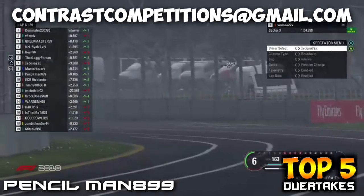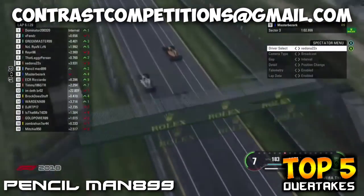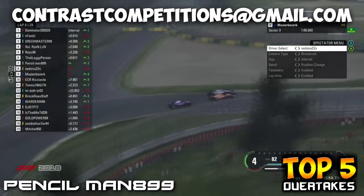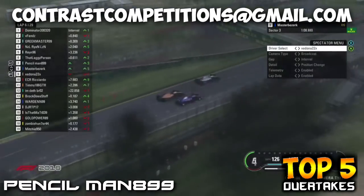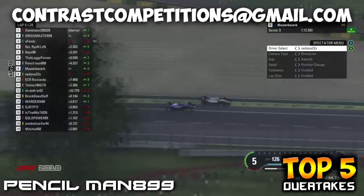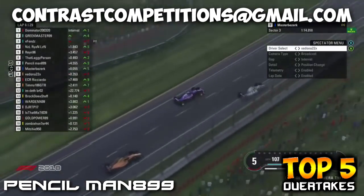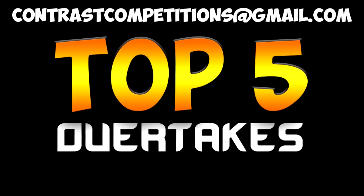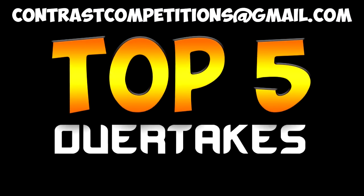Coming in at number one, we have pencilman 899, who's pulled off a double overtake in Australia in a league race. He's gotten such better momentum coming through the S section of Australia and manages to go around the outside — a really difficult place to overtake, let alone around the outside. He's also defending from master berserk and manages to keep his position going through the penultimate corner of the lap.